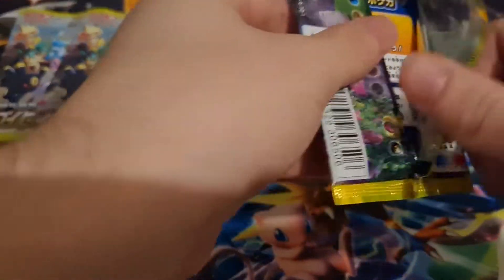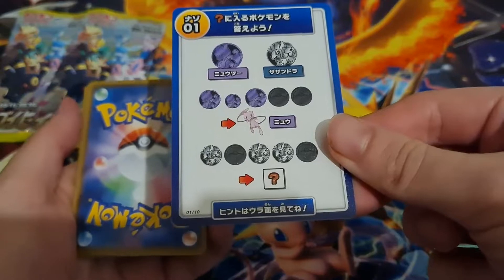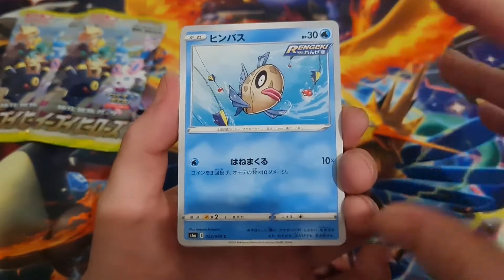You just rip down the middle. And then you get a code card, which you guys can have. I'm going to be keeping the code cards for English ones when the app comes. I don't know if you do a card trick for the Japanese set, but we've got Phoebas.